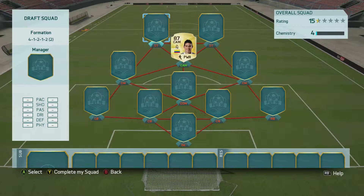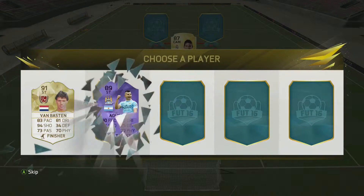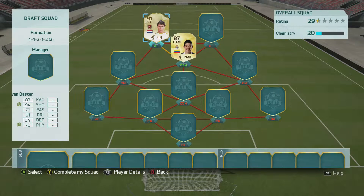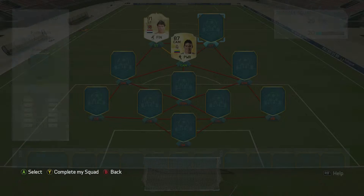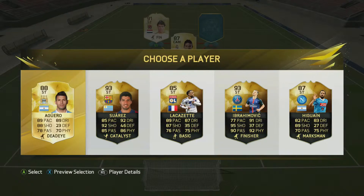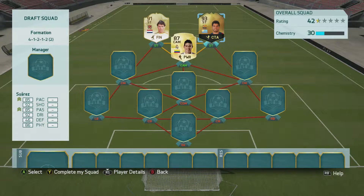Moving on to the first striker position, we get a decent selection and the player we're going to use is Van Basten — there are higher-rated cards but he just seems like the best card to use. Then in the second striker position we get the 93 Suarez; we did get a 92 in the last selection but this time we take the 93 and put him in the team.